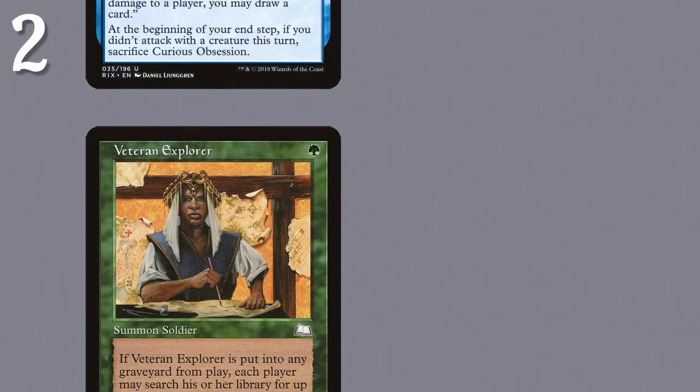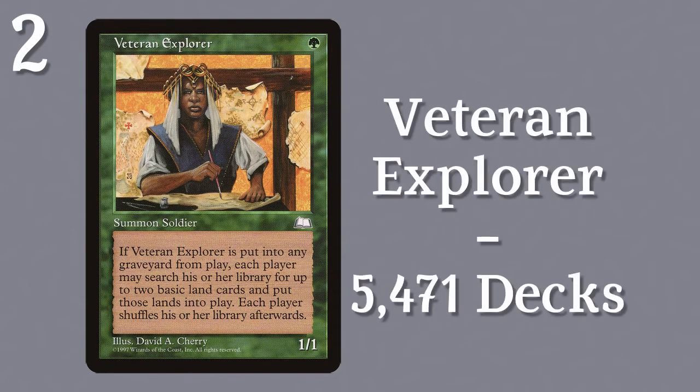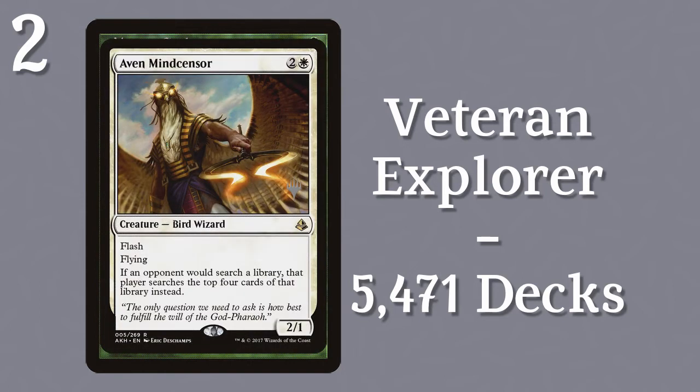The second runner-up is Veteran Explorer in 5471 decks, a 1-drop with an on-death effect that allows all players to search their libraries for 2 basic land cards and put them into play. Aven Mindcensor, anyone?